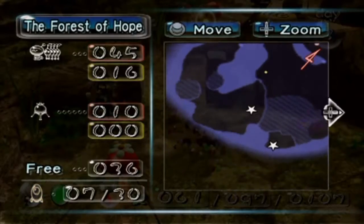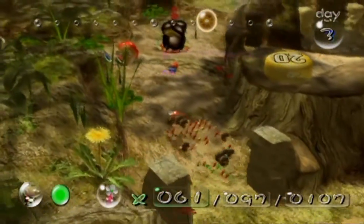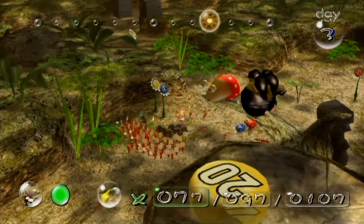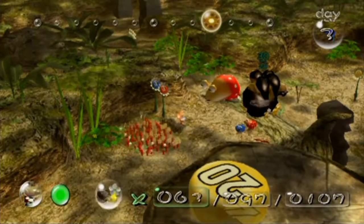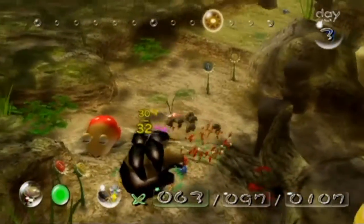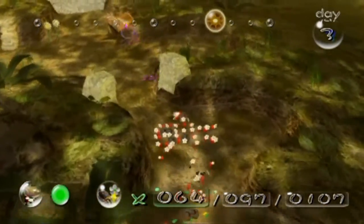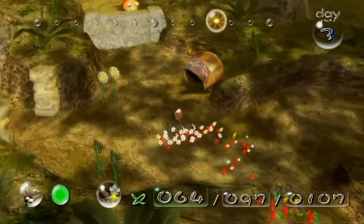We might be able to get this part over here — at least get it closer. Let me take a few of the reds off. There we go, I have enough yellows on it now — cool. In that case let's go over here and see if we can do what I wanted to do, because I think there's one more wall right here we can break down so we don't have to worry about it when we come back.